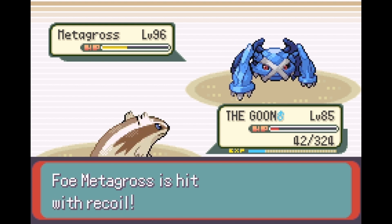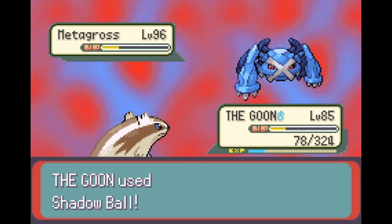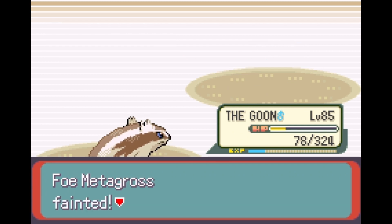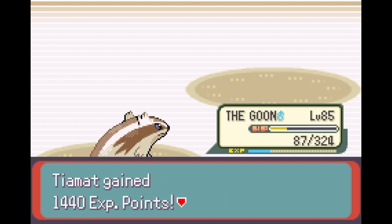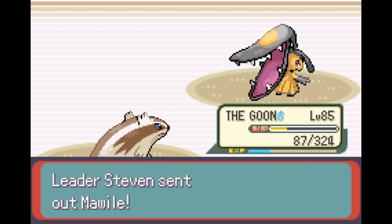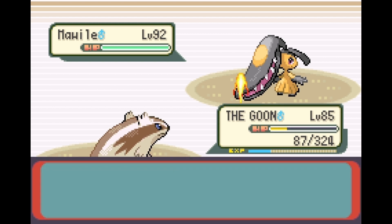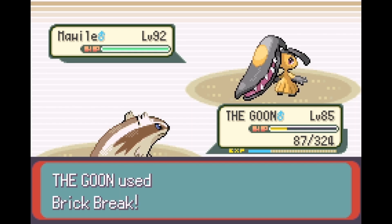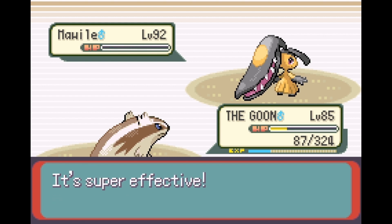Are we just going to Belly Drum with Lagoon and sweep? That'd be very funny. It must be some internal code with Struggle that messes up if you try to change the power. Next is Mawile - I made it part Fighting type. I also gave it Focus Punch, probably as a SubPunch set. Mawile is actually quite tanky because of the boosted stats, but it wasn't enough against a plus-six Lagoon.